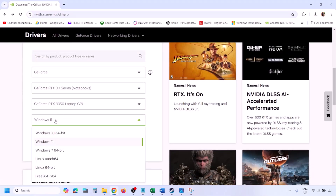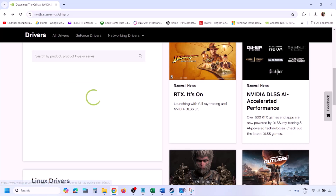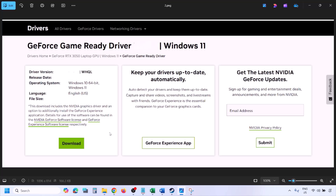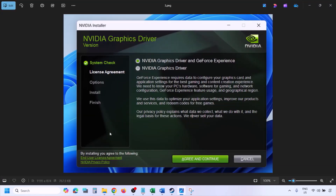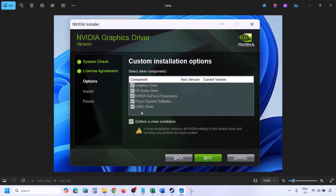To perform a clean installation, go to the NVIDIA website, select your graphics card from the list, and select the right operating system — Windows 11 or Windows 10 — then click Find. You'll see the latest GeForce Game Ready Driver. Click View, then Download, and let the download complete. Run the EXE file, click Agree and Continue, then select Custom option. Put a check on 'Perform a clean installation' and click Next. Let the installation complete, then restart your computer. After the restart, launch the game.